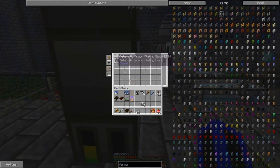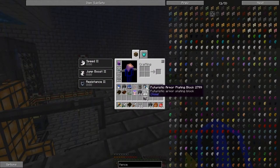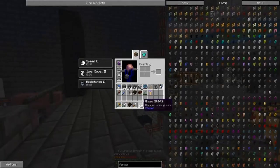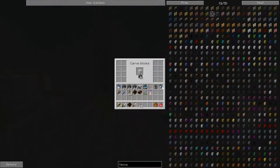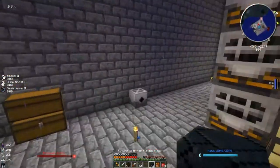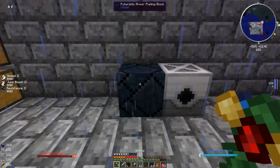I'm thinking of using these futuristic armor plating blocks. You make them by putting some stone around a piece of iron — not that hard. You can chisel them too, all kinds of cool styles. Let's try the futuristic look — so cool!